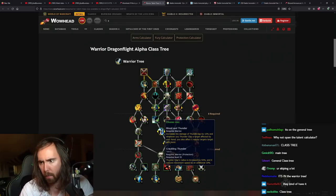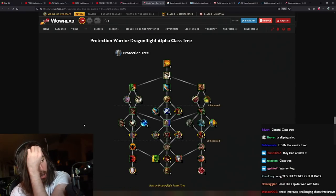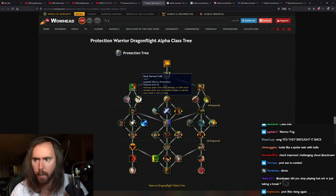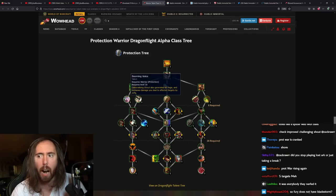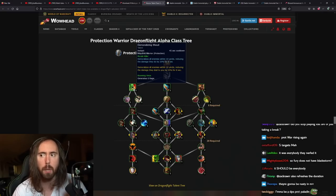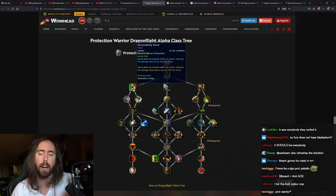Blood and Thunder — increases damage of Thunderclap by 10%, and whenever you Thunderclap a target affected by your Rend, you also affect five nearby targets with Rend. Should be everybody, but sure — that's fucking badass! I must have just glanced over that. I really like Booming Voice as a talent — it makes Demo Shout into a decision: use it defensively or offensively. That makes it more dynamic.